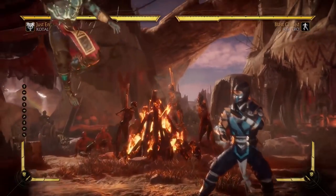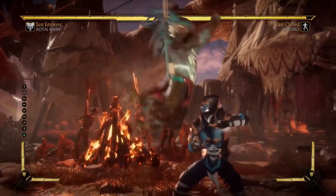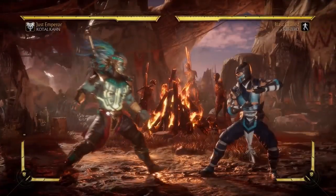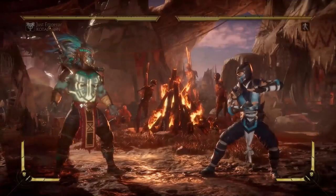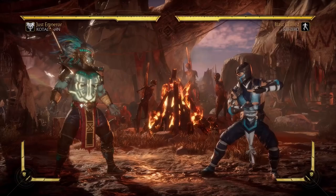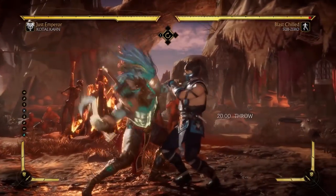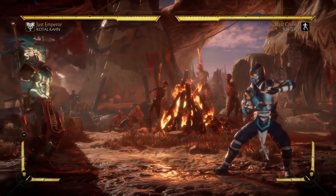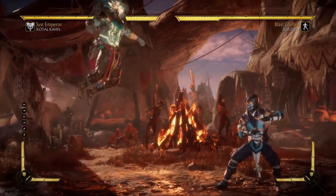His feet tend to get caught on projectiles, so be very careful when jumping with this character. Even though his jump-ins are decent — he pretty much keeps the jump-ins he had in Mortal Kombat X — his jumping kick is especially worthy of note, since he has a command grab. With a bit of delay you can go into the command grab, since jumping kicks tend to be fairly plus on block. Anyway, we'll get into all of that later.